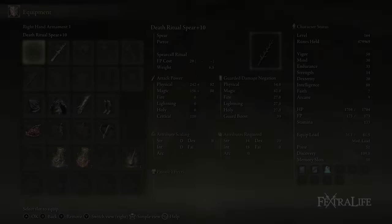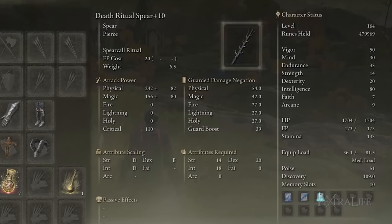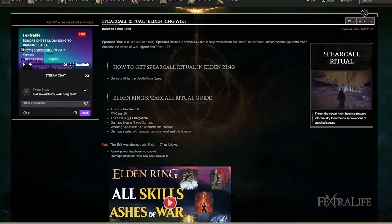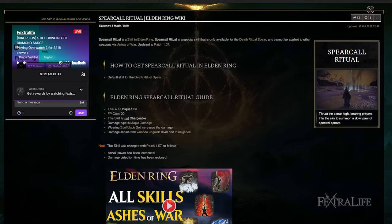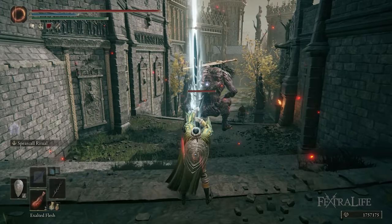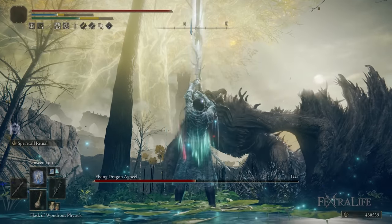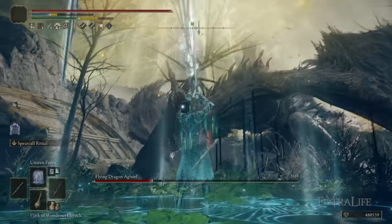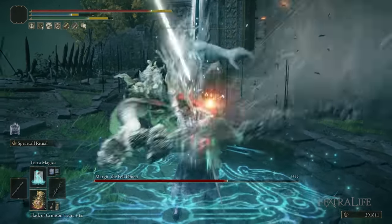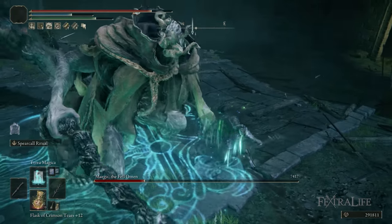You could use it in a new game for probably the last 10 to 15 percent of the game, so it is possible to make this an end game build as well. The weapon's skill, Spear Caller Ritual, essentially summons a bunch of spirit spears out of the sky in a large AoE radius that deal 100% magic damage. They hit incredibly hard, especially on big targets where each spear can hit, and you can wipe out packs of enemies or tough large bosses. It's a very versatile skill that doesn't cost a ton of FP.